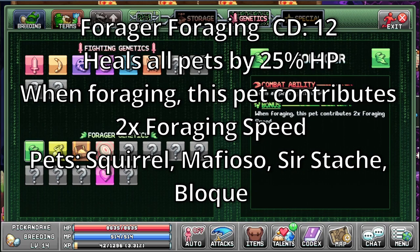Forager. It's a foraging cooldown of 12. Heals all pets by 25%. When foraging, this pet contributes 2x foraging speed. The squirrel, mafioso, sustache, and blocce — that one is pretty hard to pronounce.